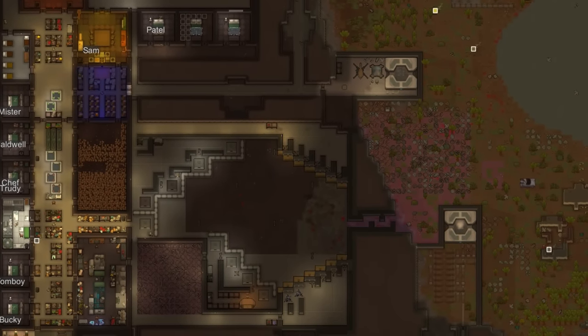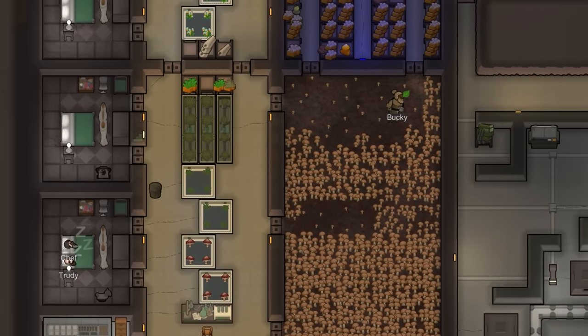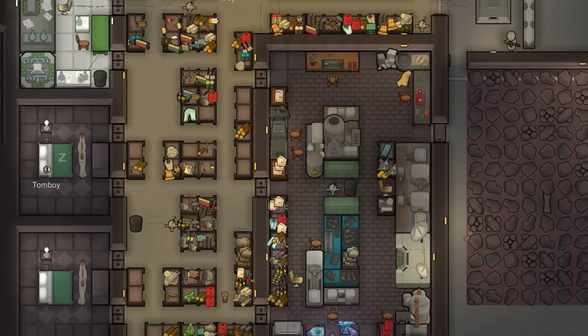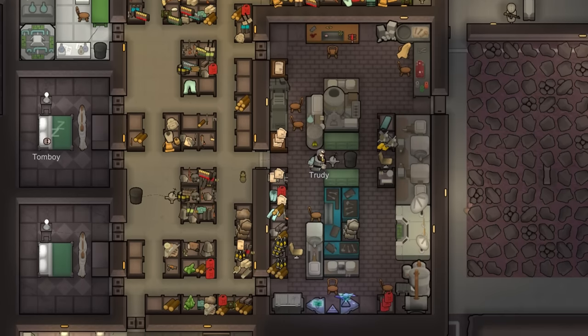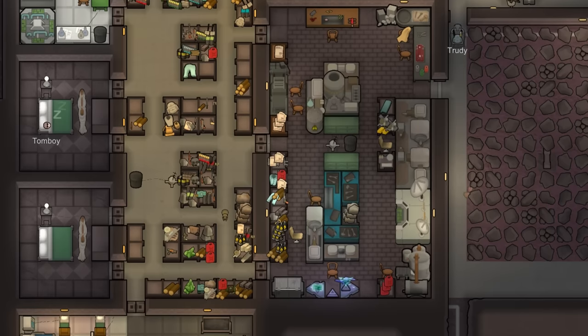The fortress is really neat and it's going to get a lot neater, but what's the goal? Well, it might seem sort of dull to you, but I'd quite like to build a ship and fly away in it, which would require a Persona Core. You'll remember last time I sold one of those. Oops. While we wait around to see if another one shows up, let's continue to build this fortress.